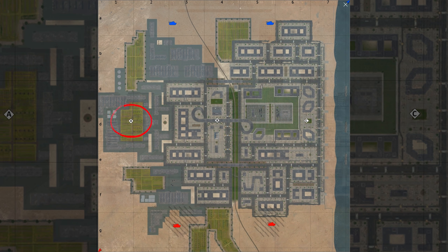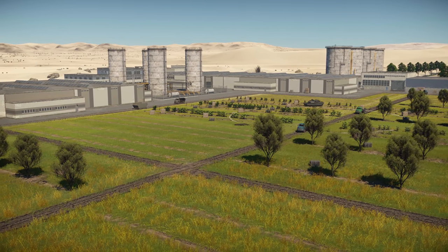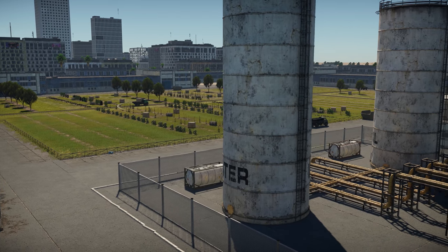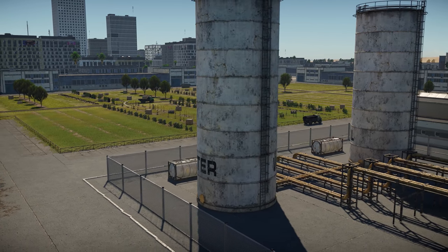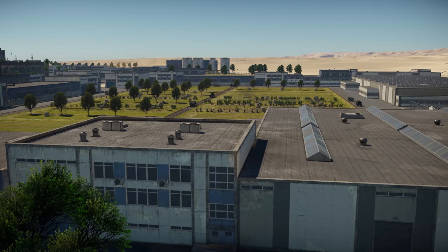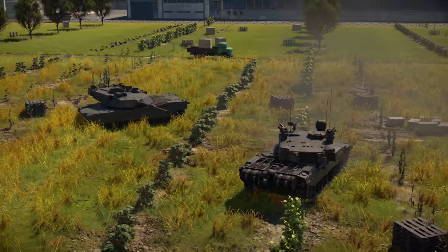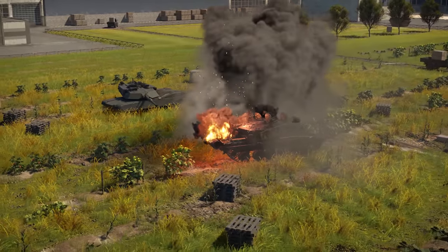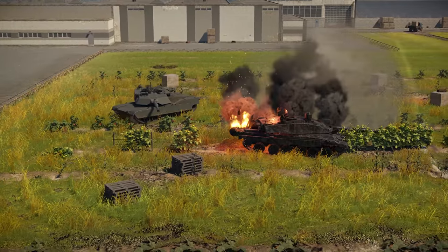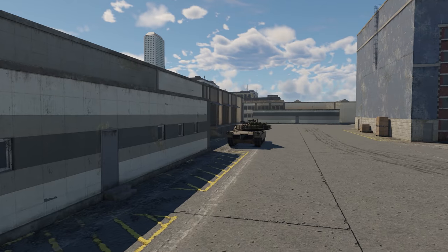Point A is found in the western part of the map, at the heart of the industrial area. Despite being adjacent to the desert, this place is unfavorable for long-distance shots — too dense with buildings. The hangar and warehouses reduce visibility and make a ring around a small plantation, with the capture zone right in the middle. There are only three ways to get inside the ring, so taking and controlling the industrial area might become a tricky task. Mobile machines will have an advantage — they can run through the urban maze and take favorable positions first.